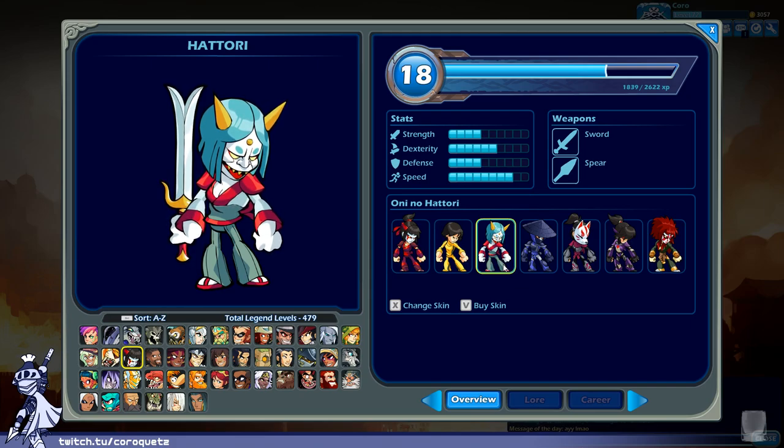Only No Hattori — the two-pronged sword looks a bit impractical, doesn't really look sharp. I'd prefer it tapered to a point. The mask is cool but I'm not sure about the color scheme. The reds don't feel like they belong there — if they swapped with the yellow used for the horns and stuff they would look a lot better. Only No Hattori gets a B.